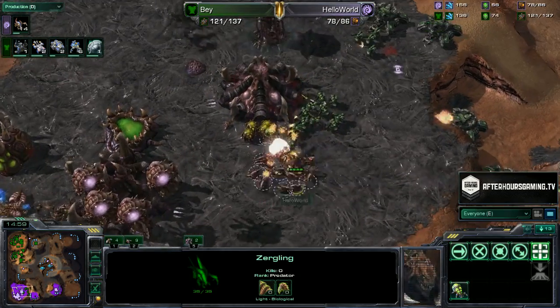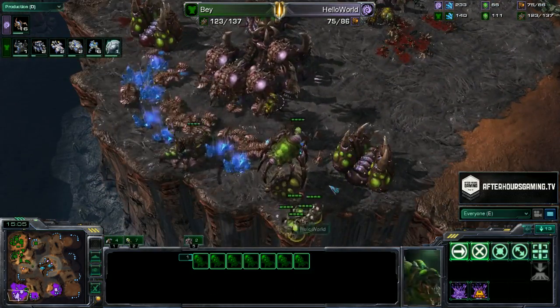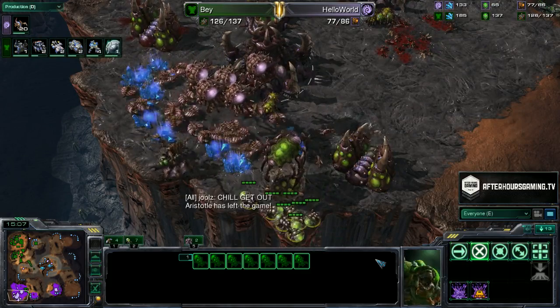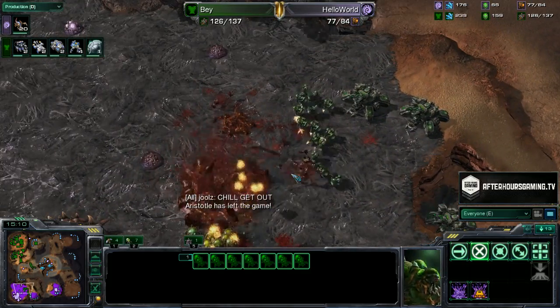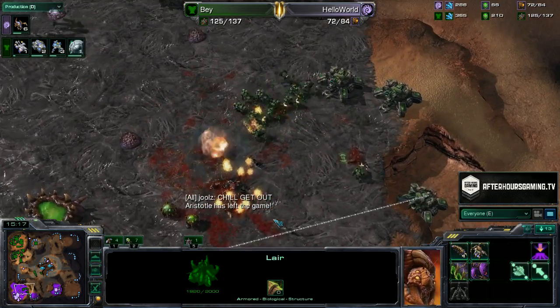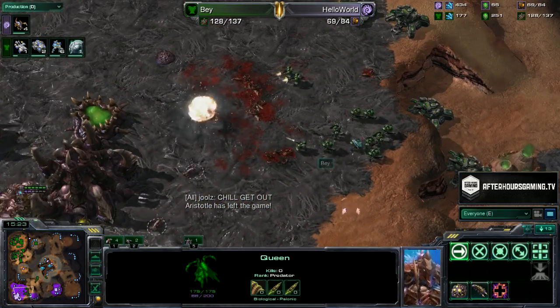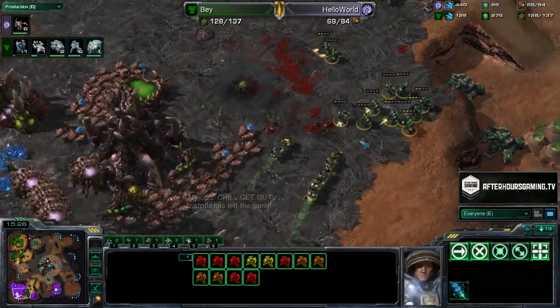Bay moving forward. Zerglings from Hello World trying to swing forward, but tanks are doing more damage to the marines than the Zerglings are. A lot of Banelings. It looks like we are going to need a miracle defense from Hello World — he's bringing everything.